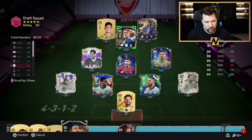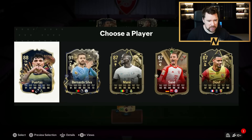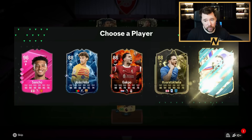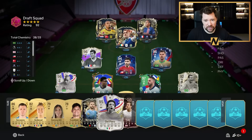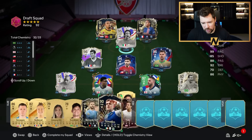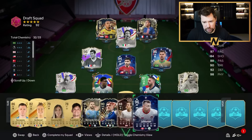Marlon can go up front for us. We lose two chemistry with him up there but it's not the end of the world. That Sabitzer actually would have been very nice at this stage. We get Puertas, Bernardo Silva and a few other absolute piles of crap. We get 96 Sancho, who can't fit into the team, and 95 Del Piero, who absolutely can — Del Piero gives us four more chemistry. We've got five picks to go, so the likelihood of us getting one of those cool special cards this time around is pretty slim.